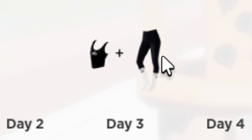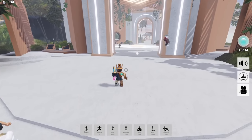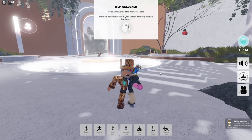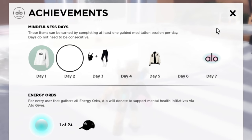Day three you unlock the tank top and leggings, day five you unlock the school jacket, and day seven you unlock an aura. The place you're going to have to go for this mindfulness meditation is inside this area right here. Once you go right in here, begin your meditation and select what pose you want to do. Now that that's done, you will notice that you get yourself the Renowned Crew Neck Pullover, and other than waiting seven days for the rest of the items...